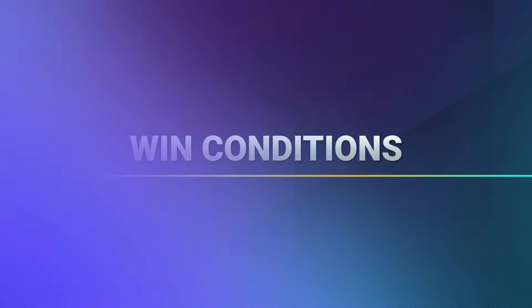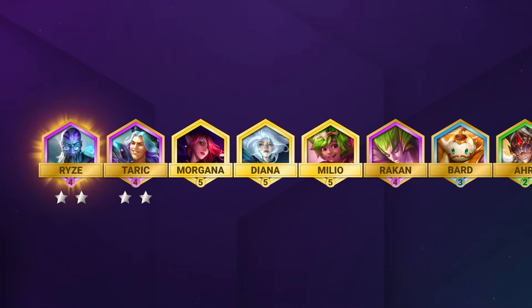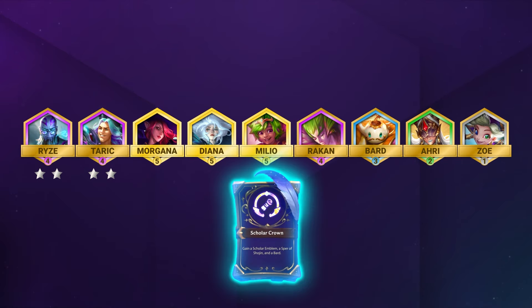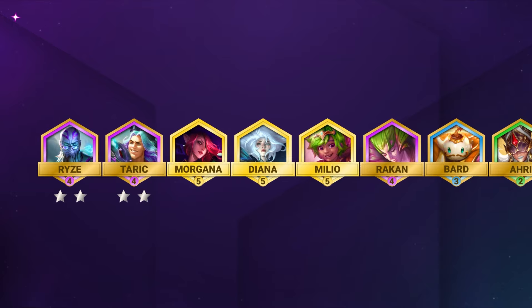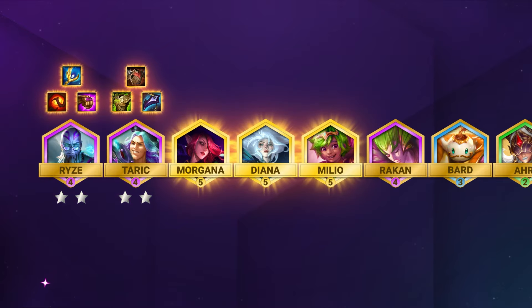For win conditions, your main focus is to reach level 8 with a strong economy so you can find and 2-star your 4-cost units Ryze and Taric. These can be fairly popular units so if you take too long you may struggle to hit them before it's too late. A huge win condition is also hitting an S-tier scholar-specific augment, which lets you fully commit to this comp and spike extremely hard. Having perfect items on Taric and Ryze, 2-starring them whilst maintaining good tempo, is the key — then you can save up gold again to push for level 9 to find Melio, Morgana and Diana.